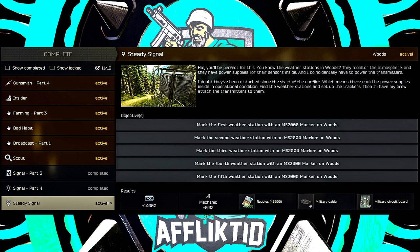Hey guys, this is a mechanic task guide for Steady Signal. For this task we do have to locate five different weather stations on Woods and mark them with MS2000 markers.